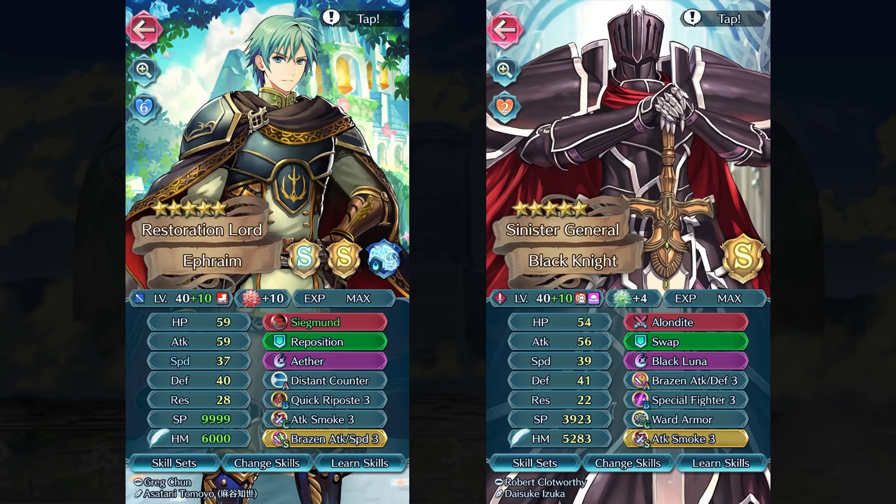My second plus 10 was actually my Black Knight this year. He's my first plus 10 Hero with Grails unit, and since then I've accumulated a bunch up, and I don't know what I'm really saving it for. The only thing I've changed on his build is swapping out Bold Fighter for Special Fighter. I'm still looking for a good A slot for him — I've just gone with Brazen Attack and Defense 3 for now, but I kind of want Fortress Defense and Res 3, but I don't have the fodder at the moment.